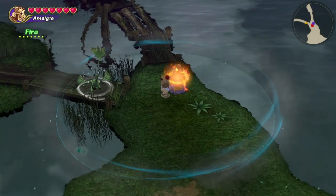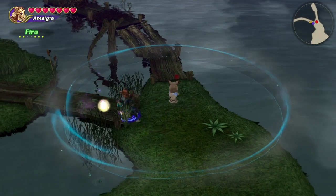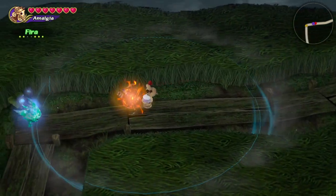The north path on the fork here is just a short dead end, so you don't need to bother with it. Head west to continue on. The raise magisite is going to be very important, as holy is extremely useful in this level, especially in the later zones.